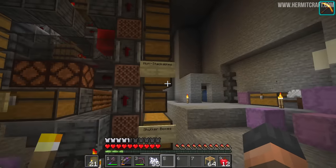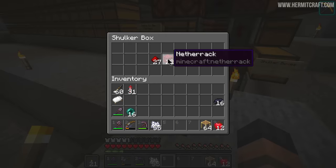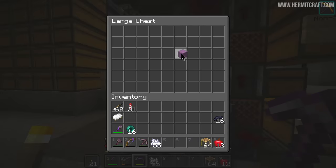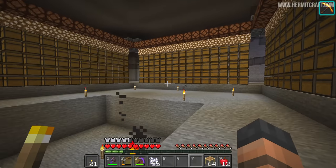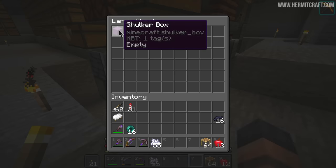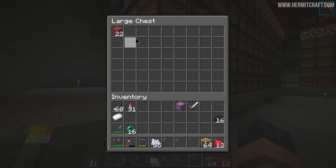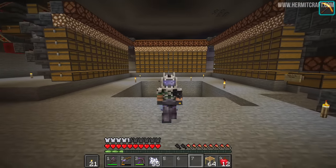Now the next test is to put in a non-stackable item and a shulker box. I haven't set up a filter for the netherrack, so in theory that's going to go to the very end row of chests — these two right here for items that haven't been sorted. The shulker box was successfully unloaded, the items are out of it, the empty one went into its chest, the sword made it into the non-stackables, the redstone made its way to its chest, and the netherrack made its way over to the overflow. We are all good to go with this amazing storage system.